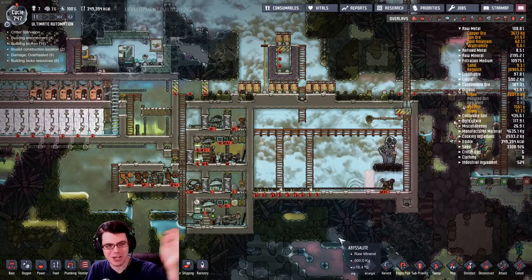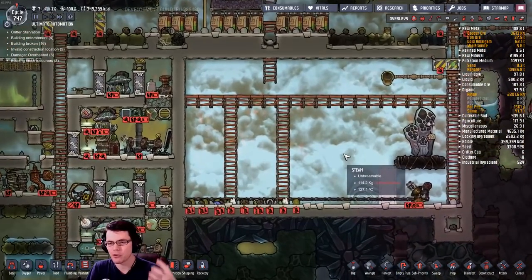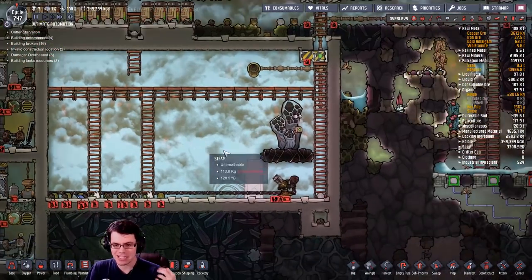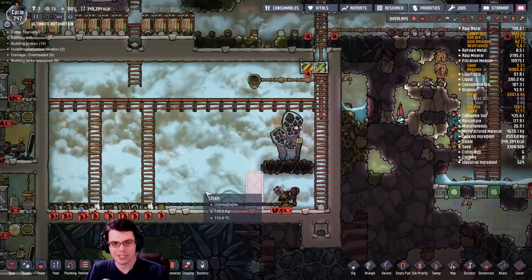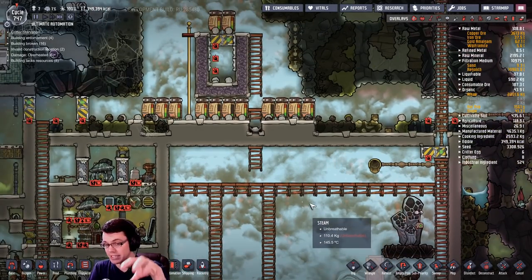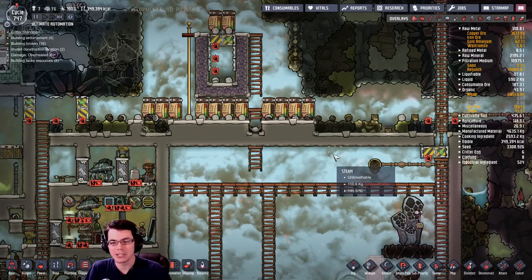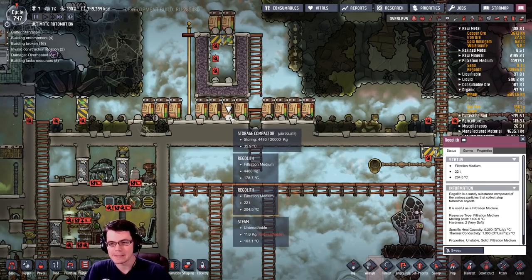Welcome back, my fellow duplicants, to the ultimate automation challenge. In the last episode, we left off with piles and piles of steam because unfortunately I made a mistake where I let some regolith get into my pond down here and that just started to blow up my base. There's a little more story to this because I actually recorded an episode last night, but the problem is it was so horribly boring and annoying that I could not make you guys suffer through 30 minutes of me sweeping regolith.